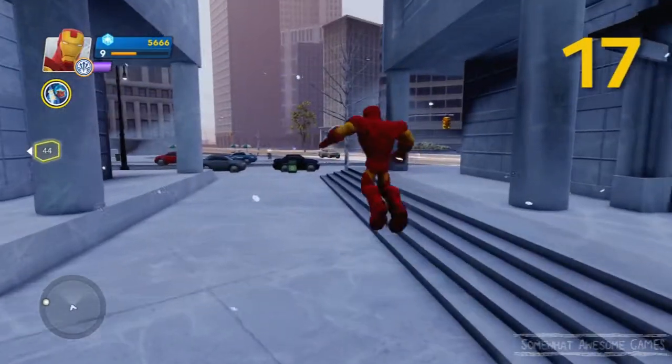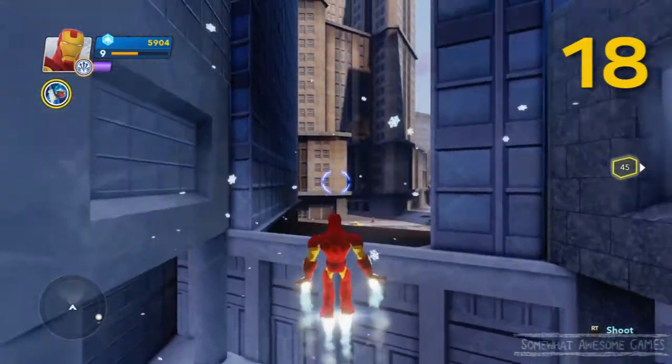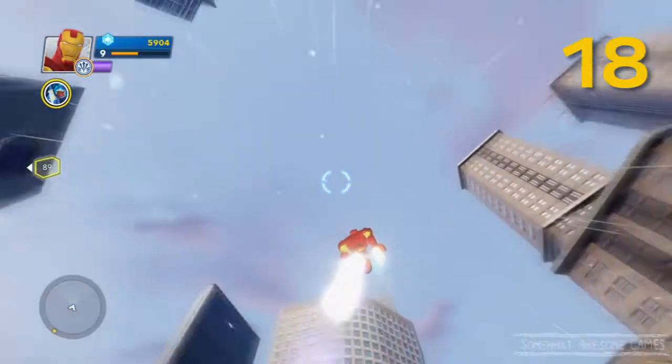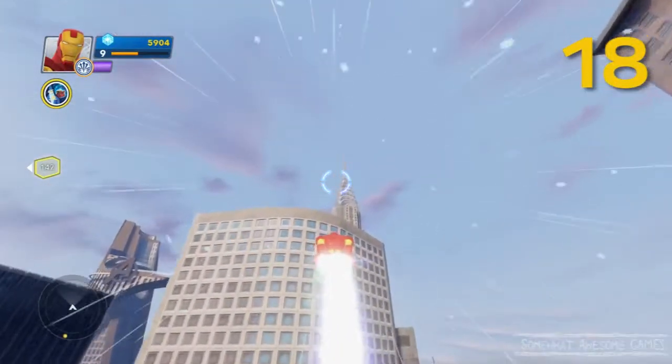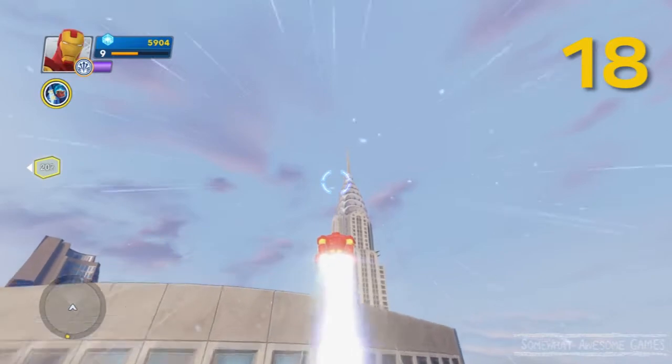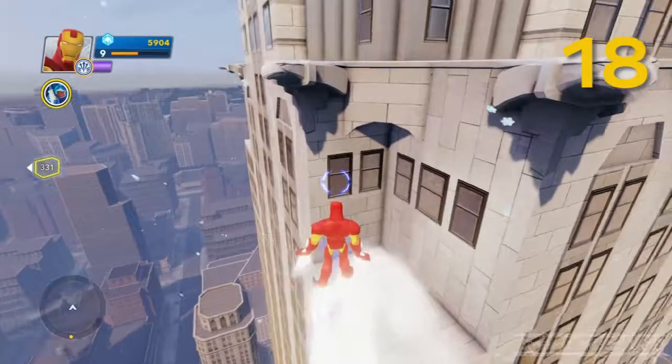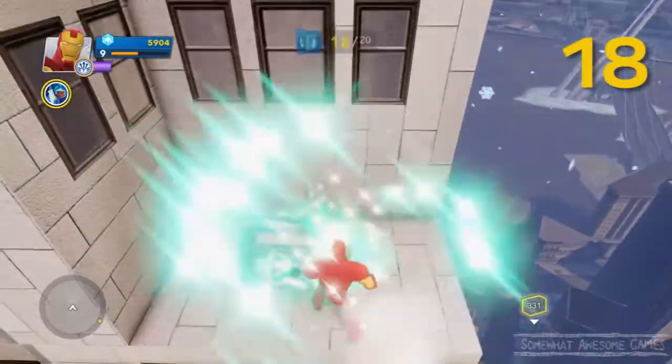Let's get number eighteen — from the exact same spot we're in, we're gonna fly from here and get number eighteen. Flying as high as we can, all the way up. We're going up to this building here — this is the tallest building, and on the ledge here is number eighteen. Ta-da!